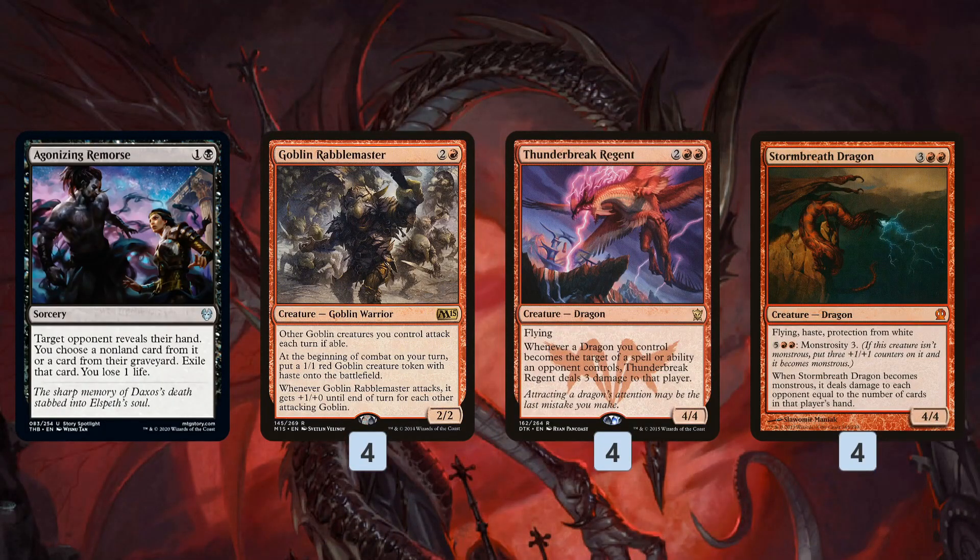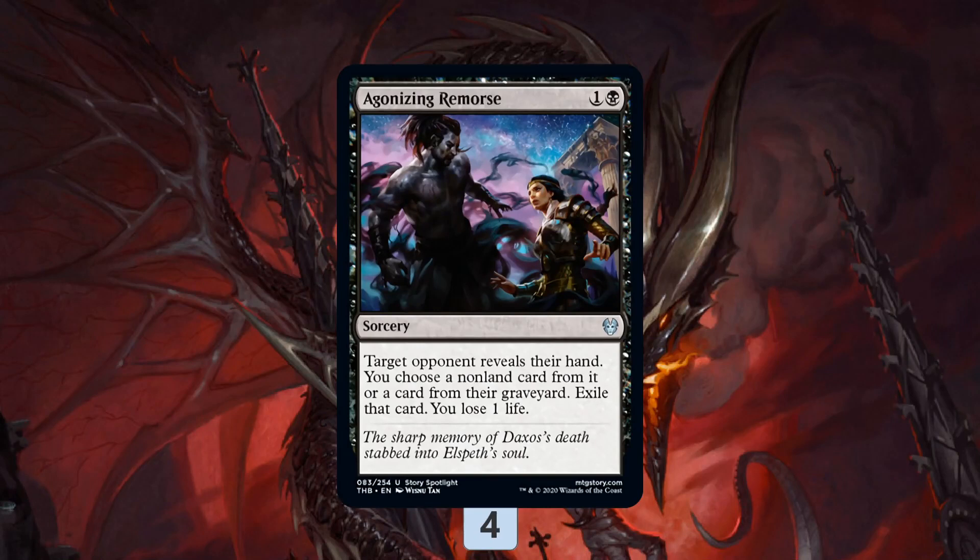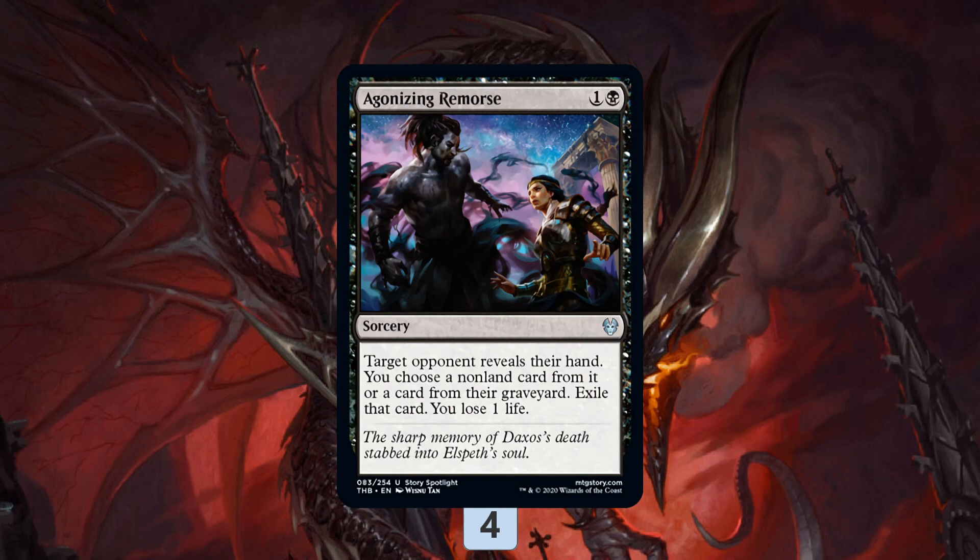The main core of the deck — the first card and really the only new card I've enjoyed from Theros — is Agonizing Remorse. Target opponent reveals their hand, you choose a nonland card from it or a card from their graveyard, exile that card, and you lose a life.